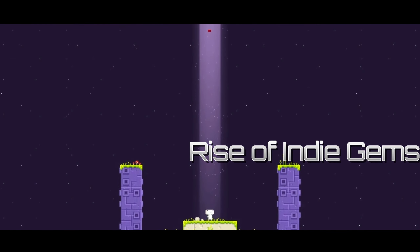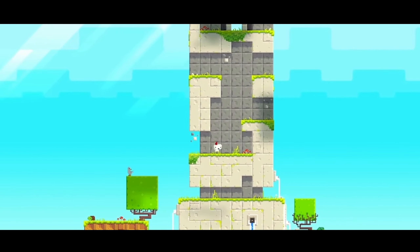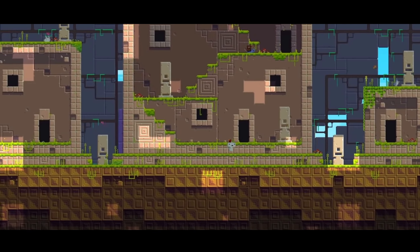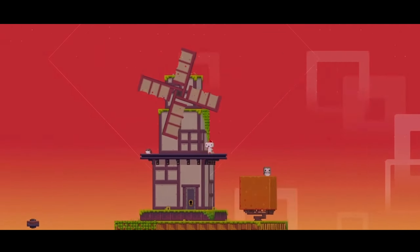2013 marked the rise of indie games, showcasing that graphics aren't all about big budgets. Titles like Papers Please and Fez proved that unique art styles and innovative gameplay could steal the spotlight, even in the age of high-end graphics.